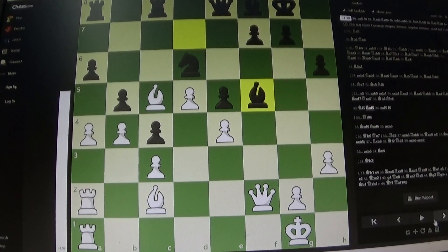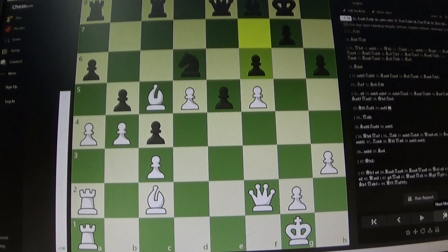Continuing from where we were: the e-pawn takes f. We just looked at this idea of white being able to play f6, so f6 seems really forced. It doesn't seem so great for black — black doesn't have a light square bishop, and these squares are just weak, so it's very easy for white to take advantage of that.